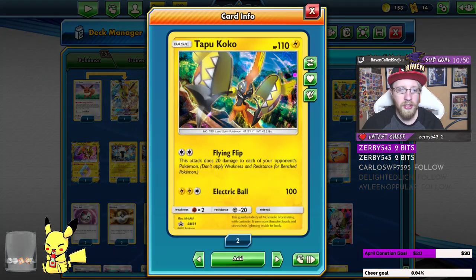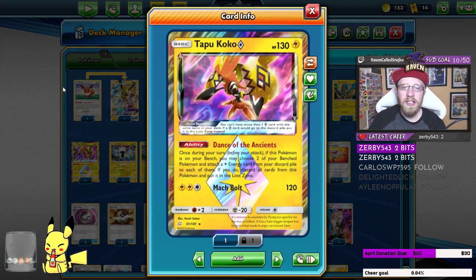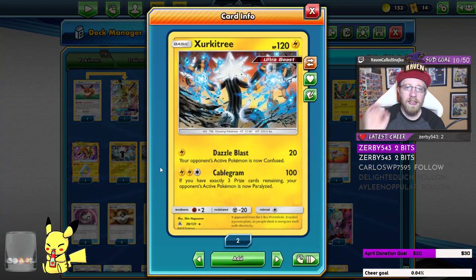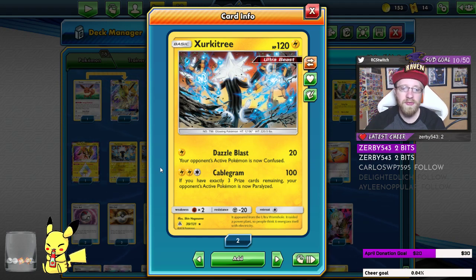For some nice spread, we have Tapu Koko with Flying Flip — only one copy. Then to still have energy, we have one Tapu Koko Prism for Dance of the Ancients. Of course, three Zircuitry — baby Zircuitry. Three works best for me from testing. Dazzle Blast is the attack you want to use, though there are occasions where I use the 100 damage attack. And since it's a baby card, if the opponent knocks it out, they only take a single prize.